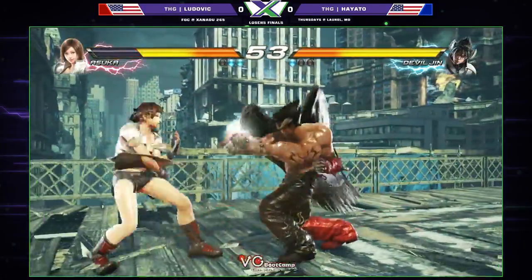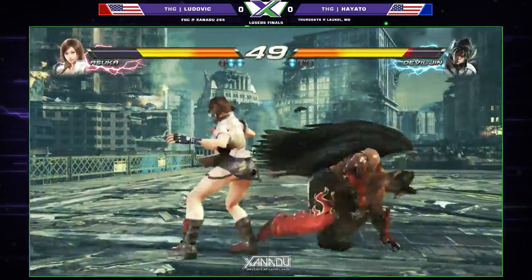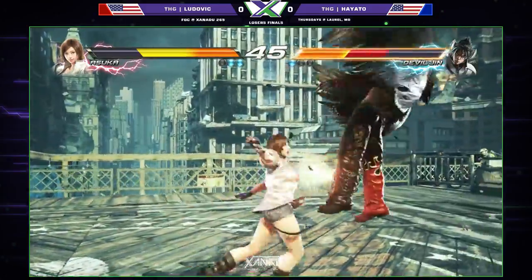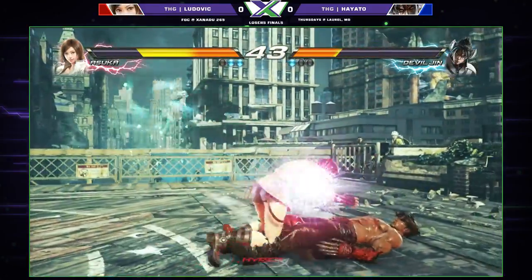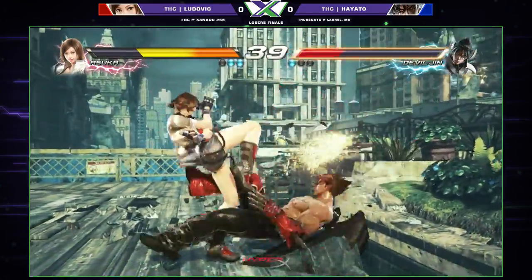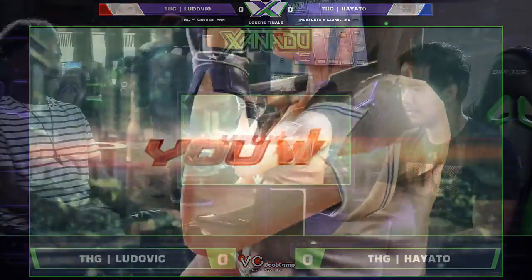He finds that up-forward one into the kick. I thought he was going to go for the unblockable there, but he just went for the high, which worked as well. Charging up but doesn't get the grab — Hayato staying on the ground wisely. But it wasn't wise when he did stand up though. Ludovic takes the first game.